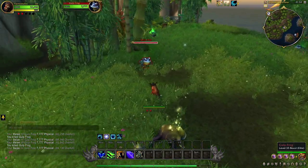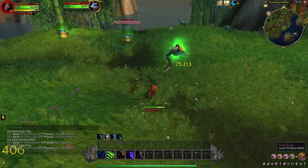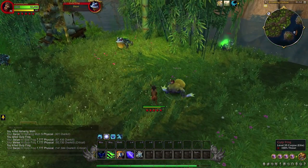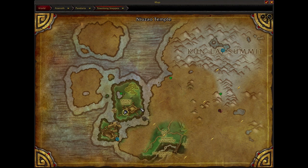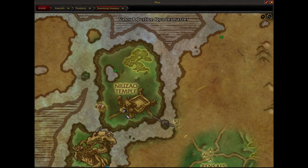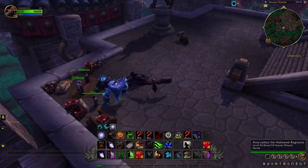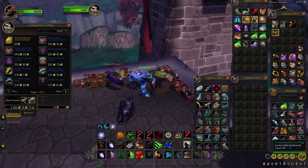Every 20 Lesser Charms of Good Fortune can be turned in for a bonus roll. The place to buy the bonus roll is at Townlong Steps — exactly this location. Commander Lo Ping is selling them, and they are called Elder Charm of Good Fortune. So 20 lesser charms equals one coin, equals one bonus roll.